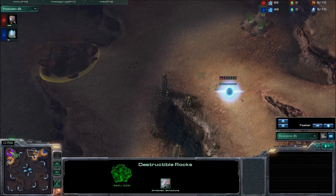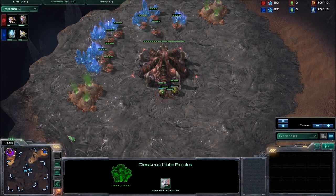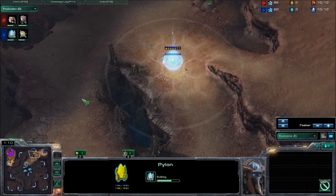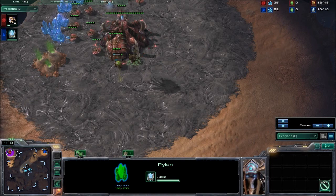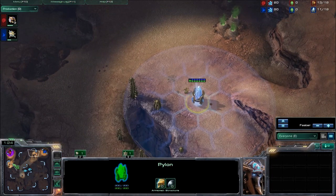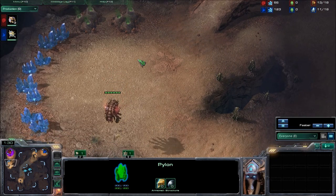I feel like Protoss, at my level especially — I'm not sure about Masters, but at Diamond level, this guy's actually a high Platinum player — around my level, Protoss players seem unable to hold a proper roach-ling all-in timing. I do it off of two base with two Queens, so I can follow up with a really huge flood of Zerglings.